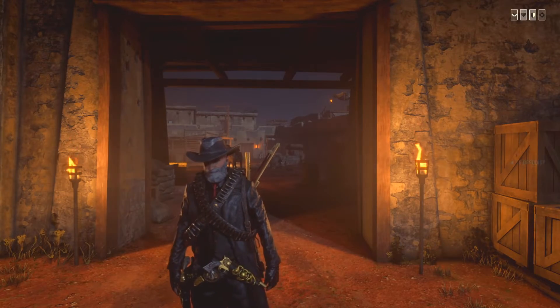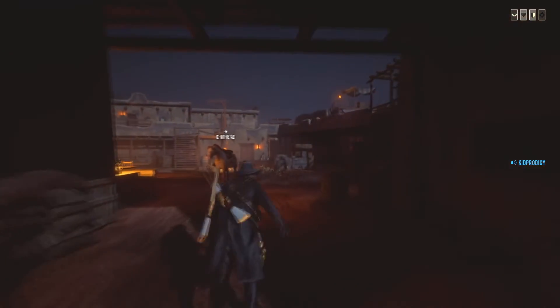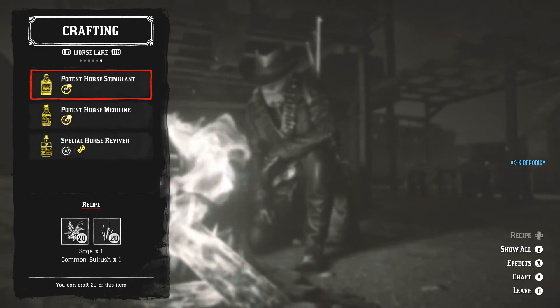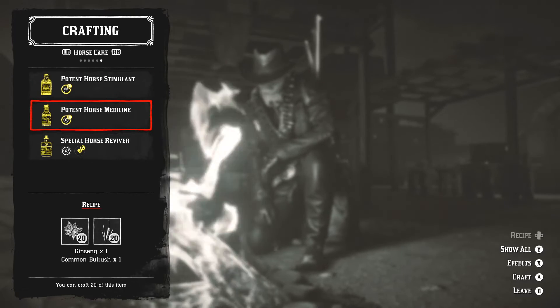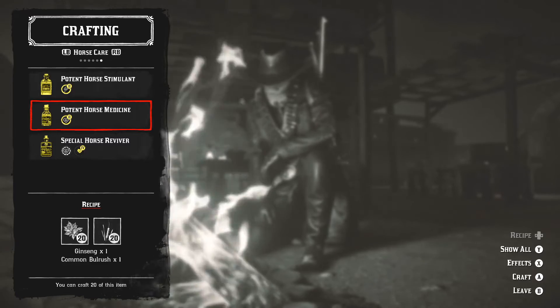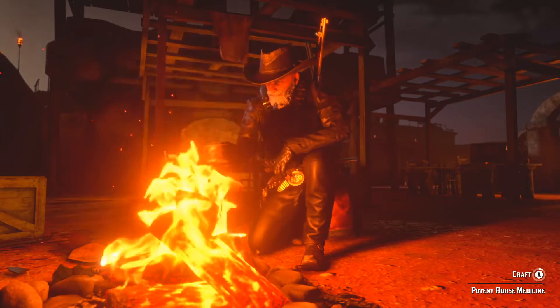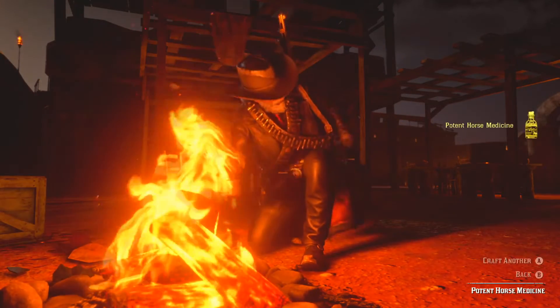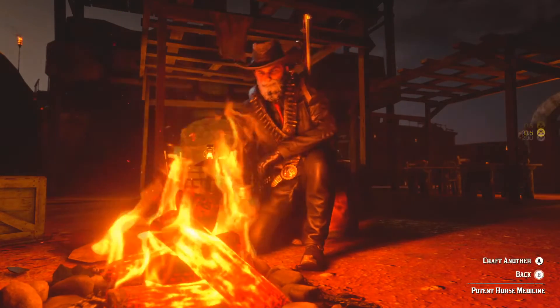I'm going to show you how to make a horse tonic. Bear with me, we're going to go over here to the campfire. Now that we're here at the old campfire, here's one right here. Make sure you have the right ingredients, craft that right over the fire like so — and you just knocked out the daily challenge.